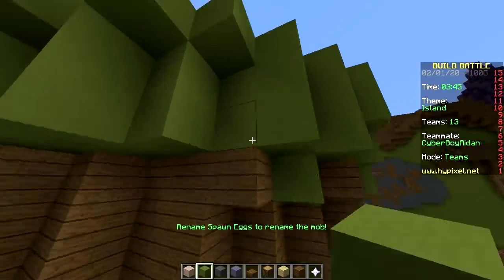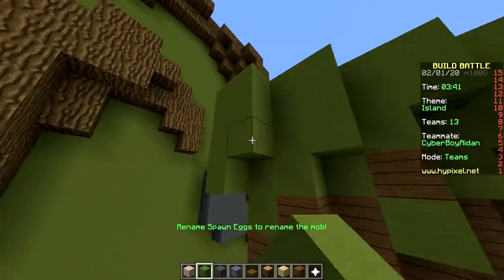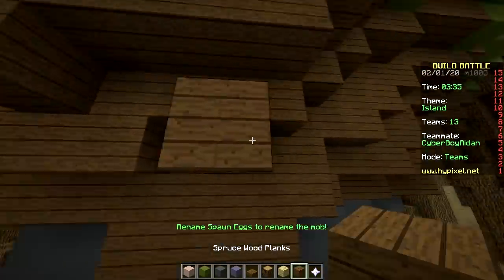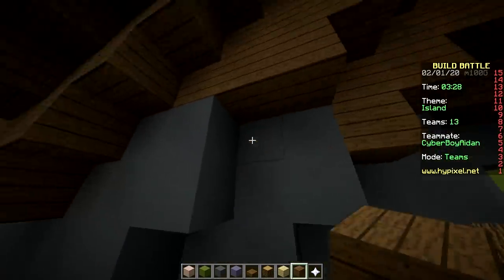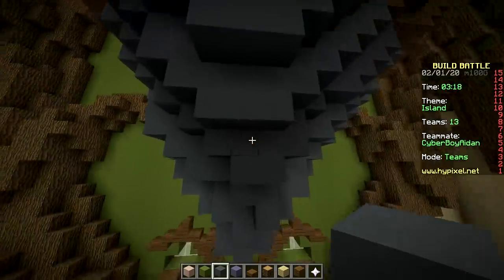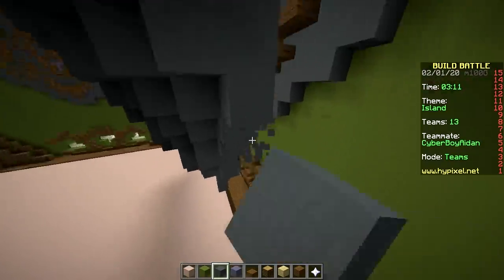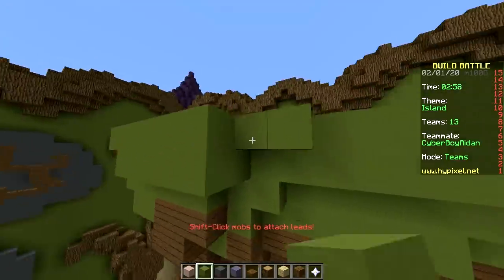He probably didn't even look at his bank account — he has a manager. Then why didn't the manager stop it? Turns out the manager forgot to pay taxes to the IRS. The same thing happened to 50 Cent — he literally had only 50 cents because he forgot to pay taxes too. So we have a floating island.